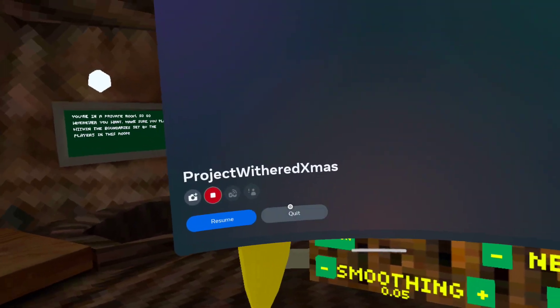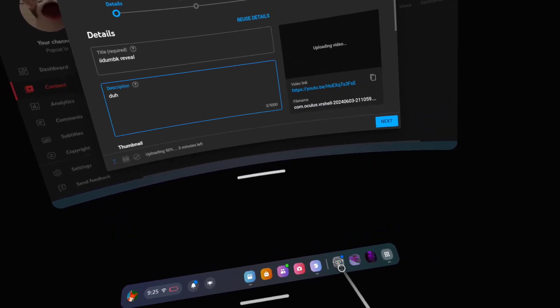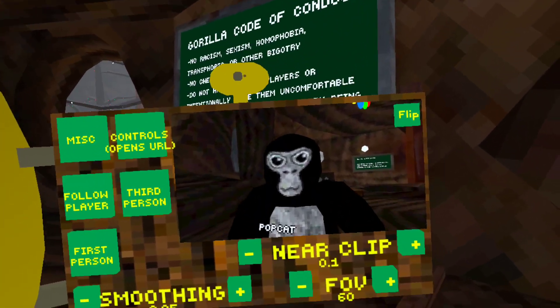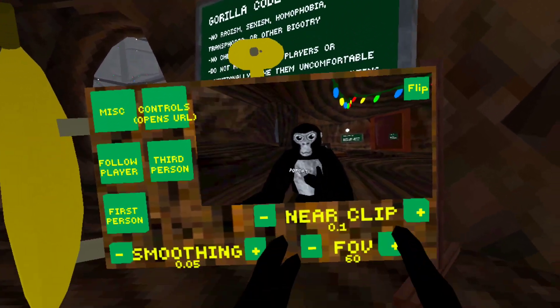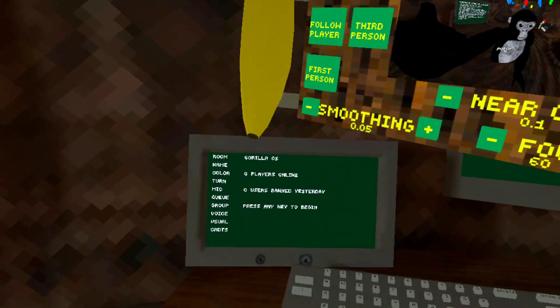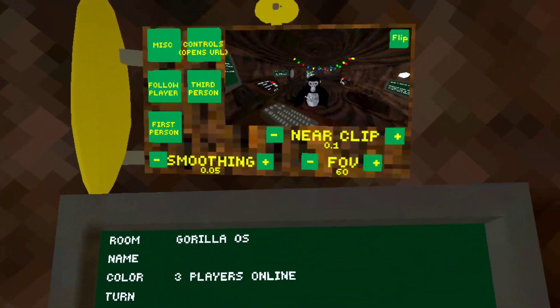After you do this, you want to restart your game. We're going to restart and load up the game. As you guys can see, we now have negative colors. The most confusing part is that you don't know where to change your color — you want to go to the computer in-game.